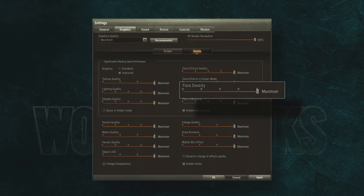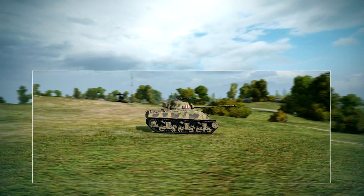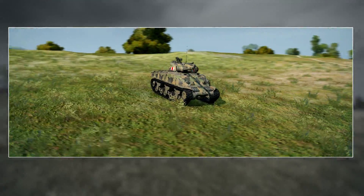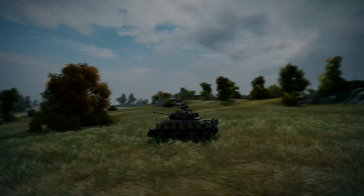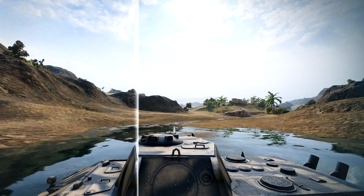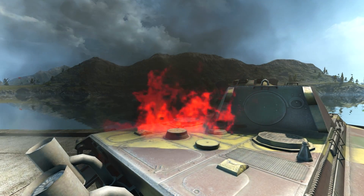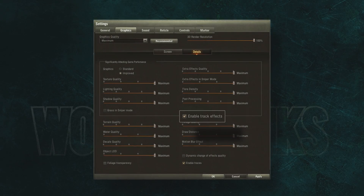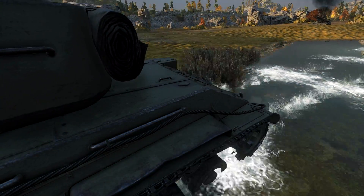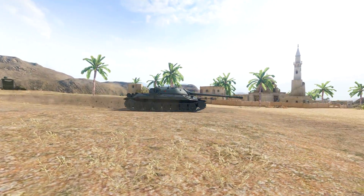Flora Density sets the density of grass and low bushes, as well as the distance at which they're displayed by the graphics card. There's a 12-fold difference between the minimal and maximum values of this parameter. Post-processing is responsible for post-effects in post-mortem mode, vignetting, and the hot air effect — it is not recommended for weak computers. Enable Track Effects adds splashes of water, snow, and dirt flying out from under vehicle tracks, though these effects don't affect client performance much.